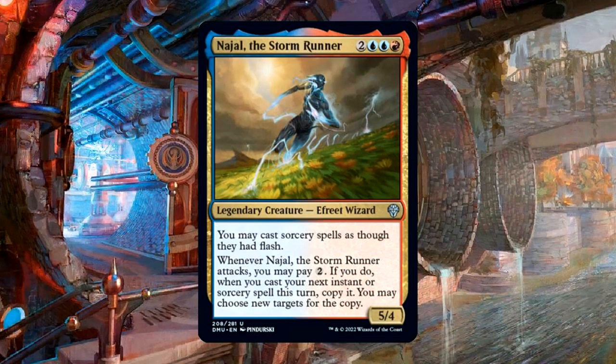Najal the Storm Runner costs two blue, blue, and a red for a legendary creature — it's a wizard, a 5/4. You may cast sorcery spells as though they had flash. Whenever Najal the Storm Runner attacks, you may pay two. If you do, when you cast your next instant or sorcery spell this turn, copy it. You may choose new targets for the copy.